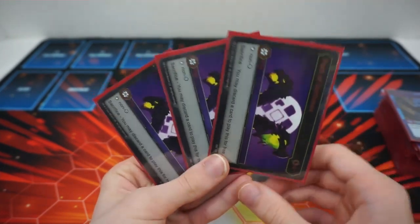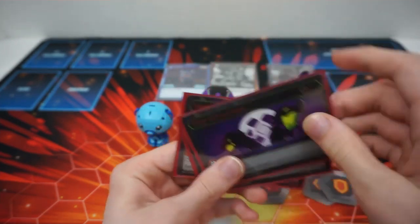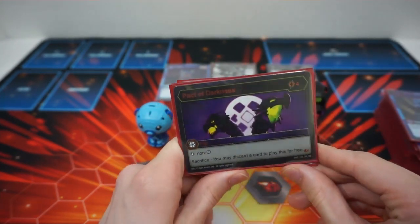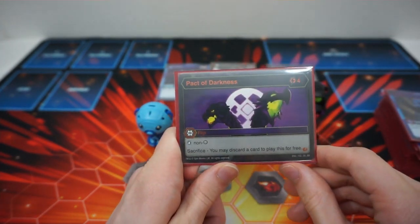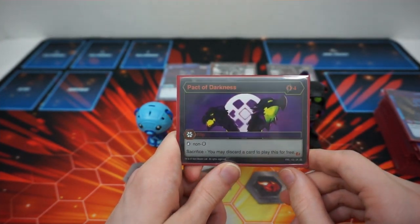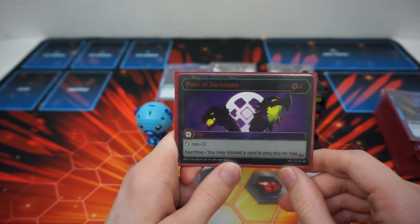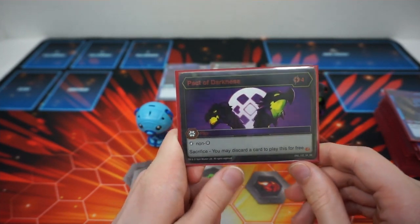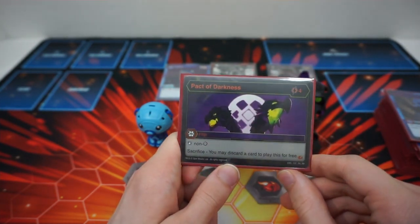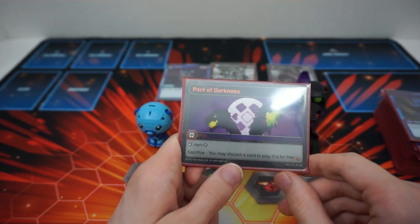We play three Pact of Darkness because we're Darkus and we need a flip. Pact of Darkness is four cost, stops non-Darkus — not very good on its own — except you can sacrifice a discard card to play it for free, which is pretty good. Like Stand Together or Tiger Reflex, playing flips for free is amazing. Frost Strike might be a problem, but it's Pact of Darkness — you've gotta play it.